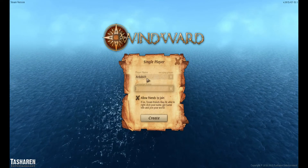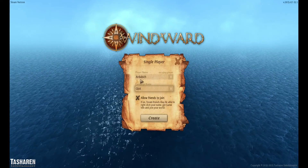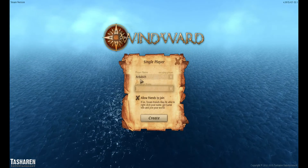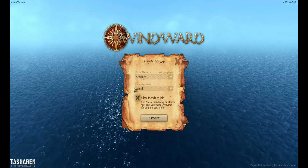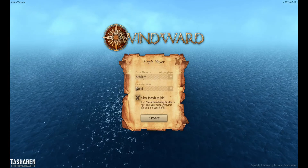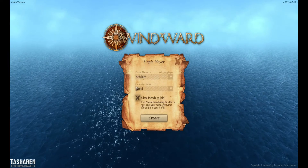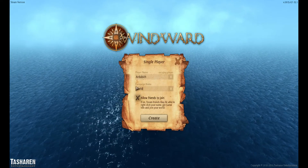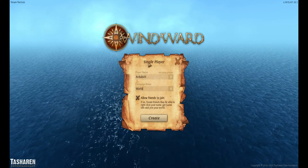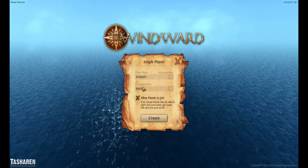We'll just call it world. I do have the box checked for allowing friends to join. What that is — if there's someone on my Steam friends list who has this game and they see me playing it, they can right-click on my name. You cannot have the game already launched when you do this. You close the game out, find your friend who's playing, right-click on the name, and click join game, and it'll bring you into a direct connect screen for joining my single-player game. I'll go ahead and leave that checked.